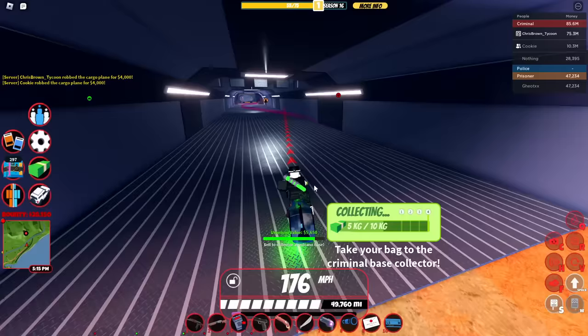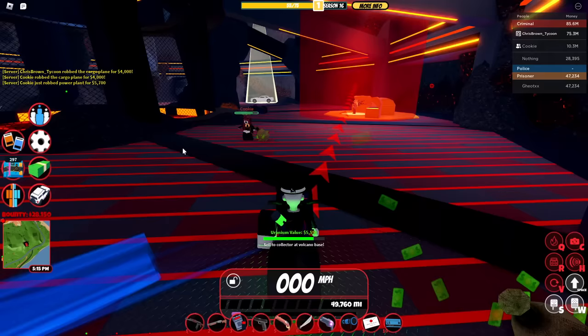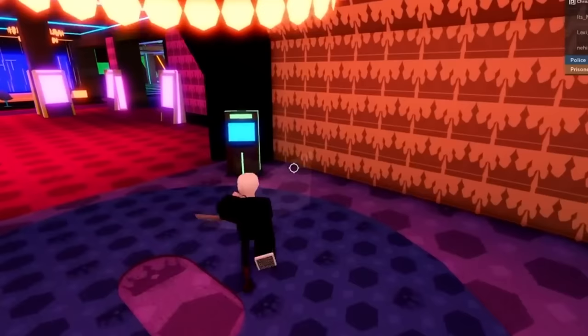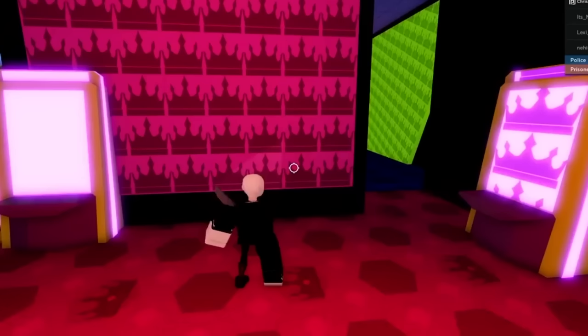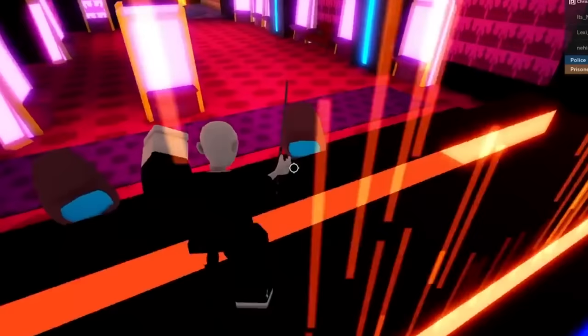Now let's go over the casino. You should only rob it after robbing the museum and power plant, because it puts you right next to the casino — making it a perfect opportunity to rob it. To find the code, follow this route: check the code by the wall, check the code by the blue wall. If there's nothing there, check over here, then behind the desk to the right, look to the left.